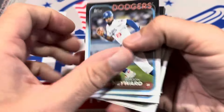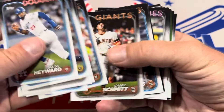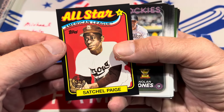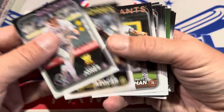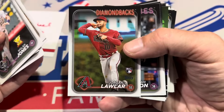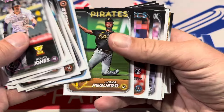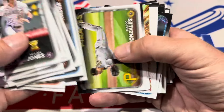Let's see what we have in this last stack. We already got the relic — the hit of the box. We have an '89 Satchel Paige numbered to 199 — that's a pretty cool card right there. There's Jung-Hoo Lee, who's number 10 on my list, and Jordan Lawler is right around that five spot or so. We got Mookie Betts' spray chart covering the field. And we still have a silver pack to check out for Michael.